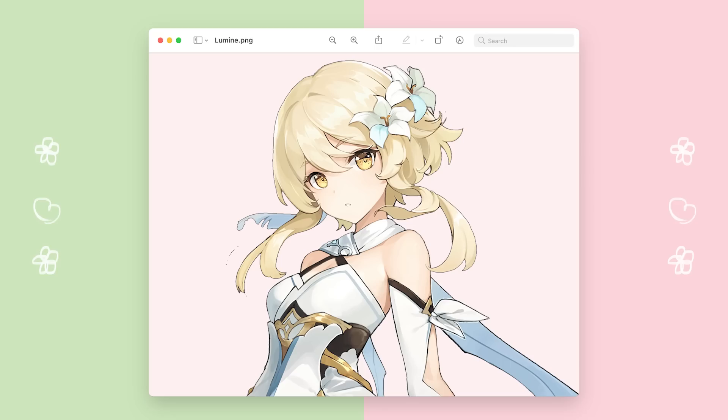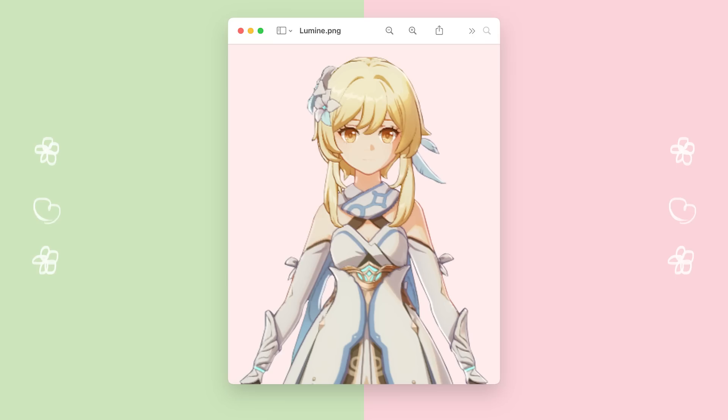The first character I'm going to do is the girl Traveler. I say Lumine — my friends say Lumine, I don't know, I think Lumine sounds cuter. Anyway, her hairstyle is a really specific haircut and there's no way I'm going to be able to 100% replicate this with my long hair, so I took some inspiration from her layers instead, and we're going to do a lot of sectioning.